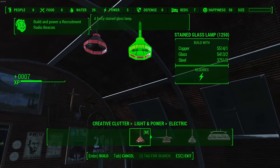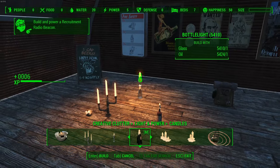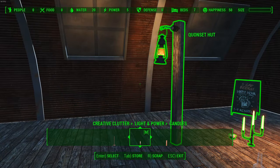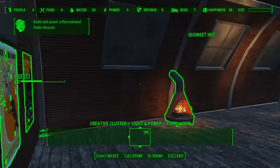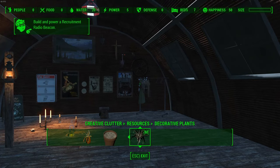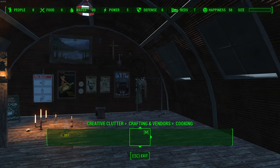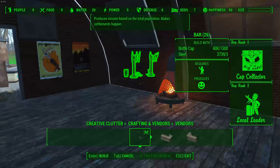Creative Clutter also has a light and power section with cool new lights, candles coming out of bottles and bowls, a pipe candelabra, and a Nuka-Cola bottle candle. Some items even have physics — the lantern waves in the wind. There's a new fireplace you can pop down with a pipe that vents smoke out the side of your building. Also included are rugs, resources broken up by color (blue, black, dark blue), holiday decorations for Christmas and Halloween, and new decorated vendors and crafting stations with a bar setup that snaps onto a counter.